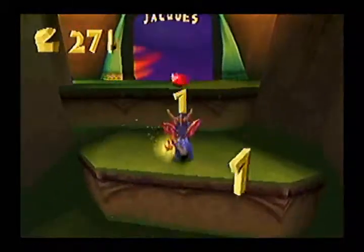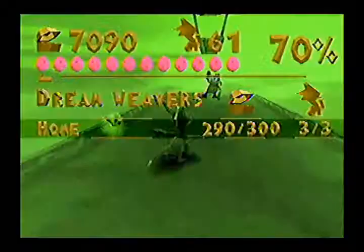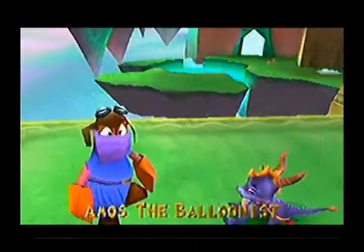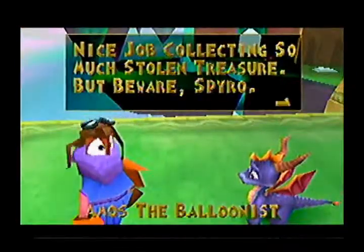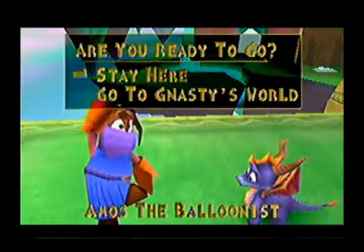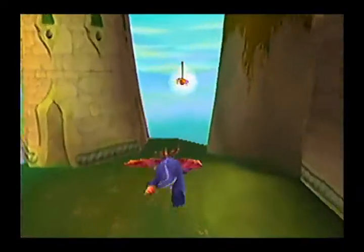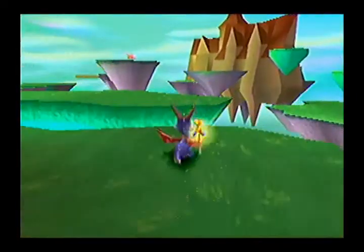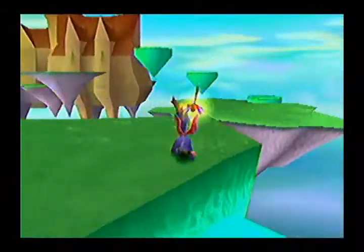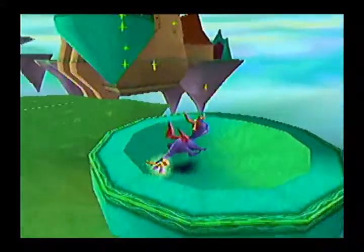So that's the boss for this level — we won't bother with him right now. Amos the balloonist says: 'Nice job collecting so much stolen treasure, but beware Spyro — Nasty's world is not the most friendly place you will find.' We'll go ahead and stay here for now since we haven't cleared this level out yet. Was that a glint? Yeah, crap. I knew I was going to miss something. I usually miss a couple pieces of treasure over there, even though I said to pay attention and be careful.